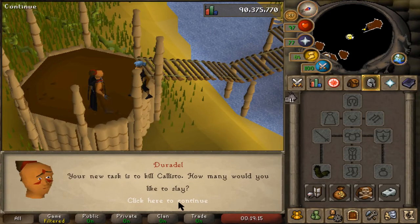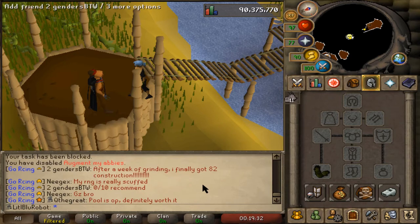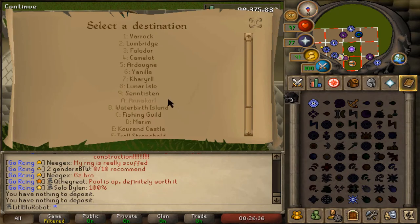Continuing on from the Vet'ion task I got last episode, I just got a Callisto task. Again it's a boss I've never really killed so I'm probably just gonna go with three. I can look up a guide and see what to do — I think you can safe spot it fairly easily. Let's just go with three.